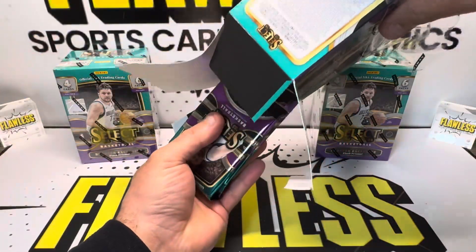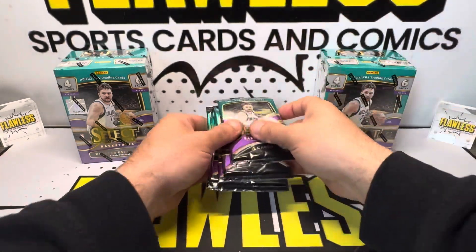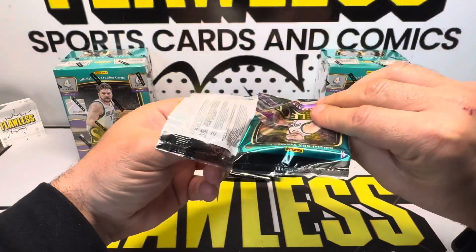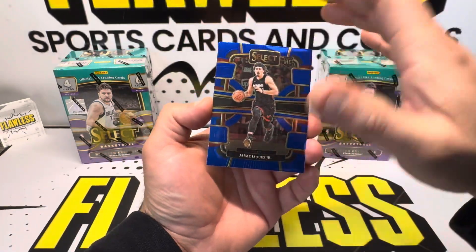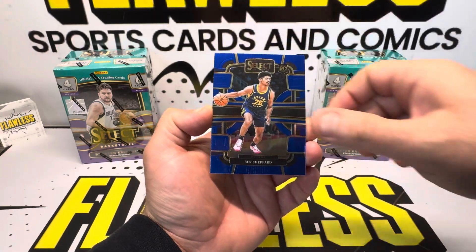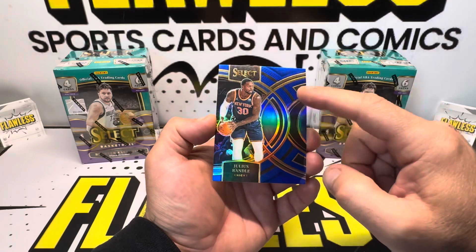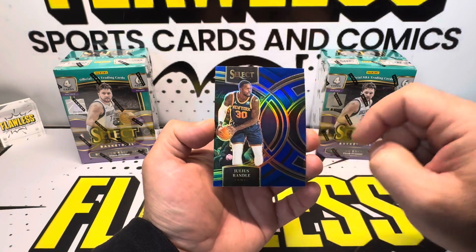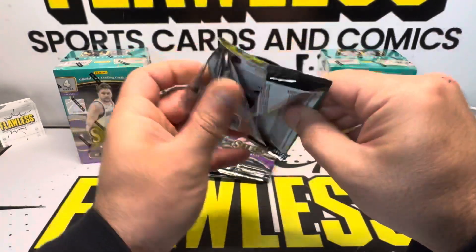Four cards per pack, six packs per blaster. Pack number one — we can get these at retail for $30 a pop on Target's website. We pulled Jamie Jacquez Jr., Ben Shepard, Julian Strotherd — these are base even though they're blue, so back-to-back rookies. Then Julius Randle on the Prism of the Premiere, nice and shiny. Three rookies in our first pack, but they were bases.